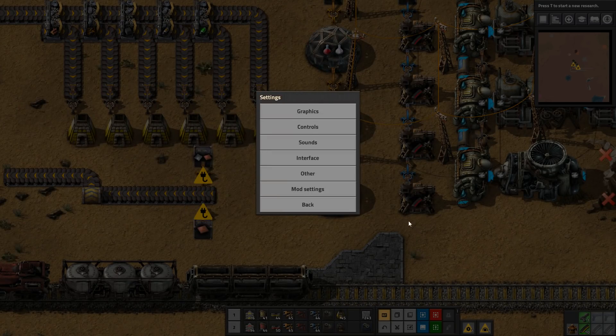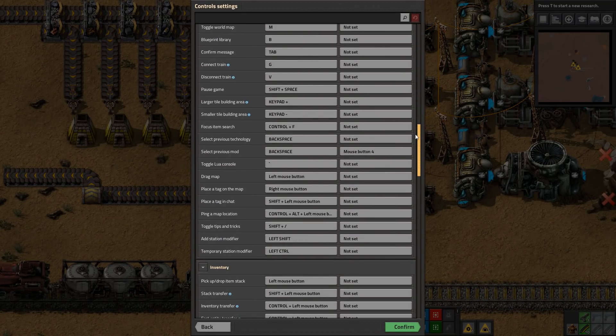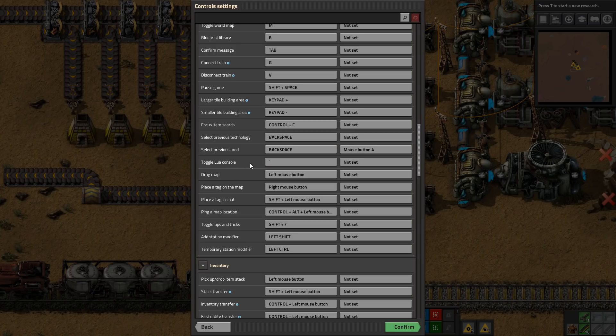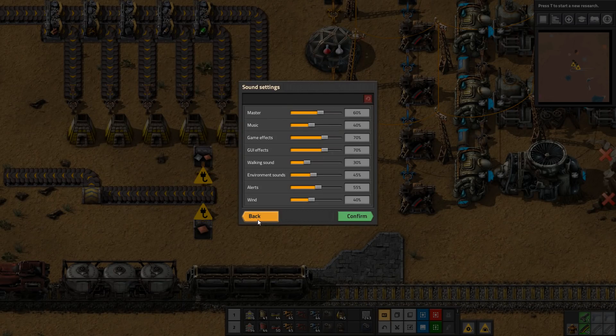Controls is a very long list — I really recommend people have a look through it. This one here, 'toggle lure console,' is the one to open and close chat. It's a very important command. With an AZERTY keyboard layout in 0.17 that got changed, and a lot of people have had problems trying to find how to open chat again. This is where it is — just open your options, go to control settings, find that one, and set it to something you want.